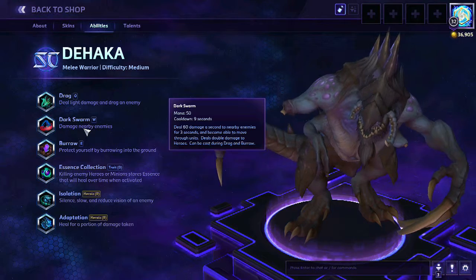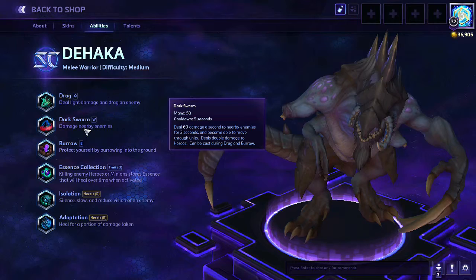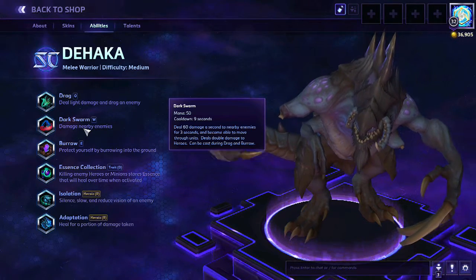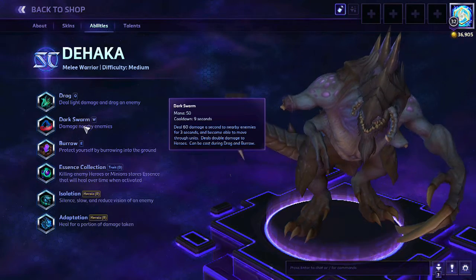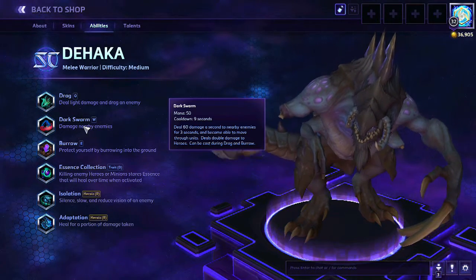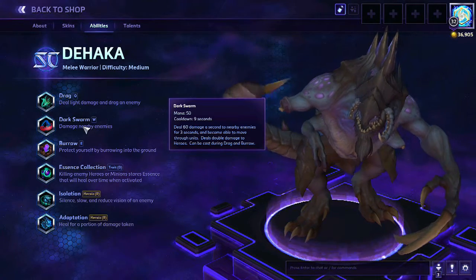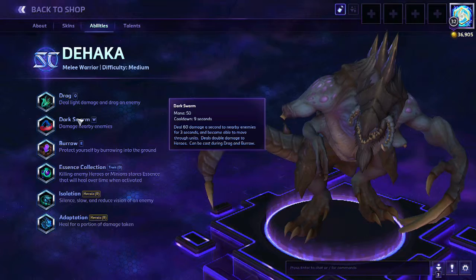His W is Dark Swarm — deals 60 damage per second to nearby enemies for 3 seconds and allows him to move through units. Deals double damage to heroes. It can be cast during Drag and Burrow, so it's a nice AoE ability for a melee warrior.